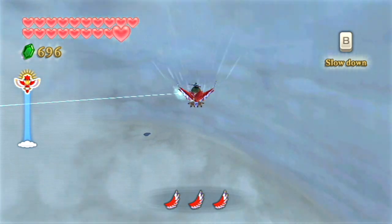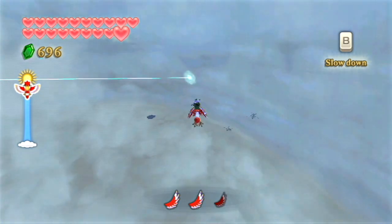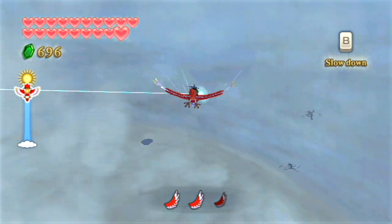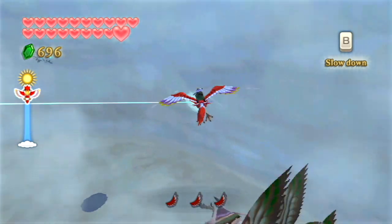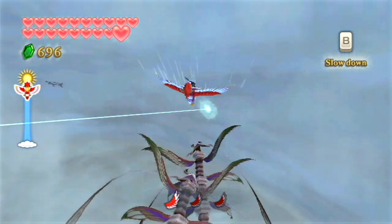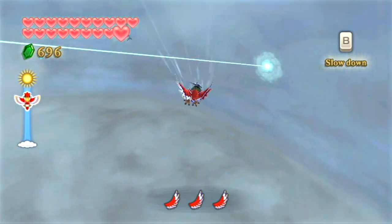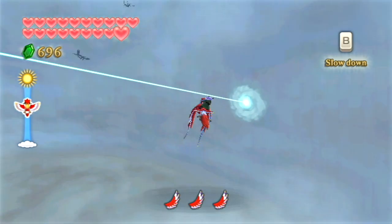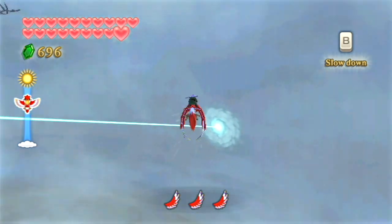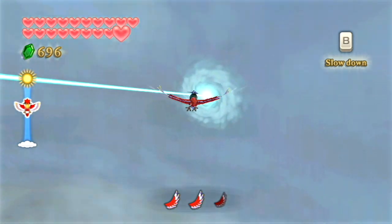Now that our sword has been tempered with all three of the sacred flames, we have the ability to activate the gate of time inside the sealed temple. I was thinking about it, actually — is activating the gate of time really a good idea? At this point in the game, Ghirahim cannot get to Zelda no matter what, because even if he finds the gate of time, it's not activated. So essentially, by doing nothing, we have thwarted Ghirahim's plan entirely.